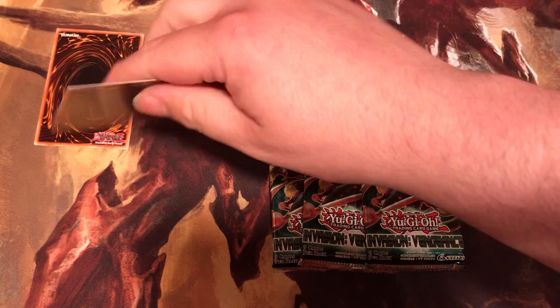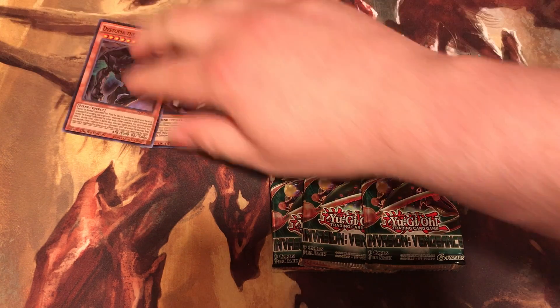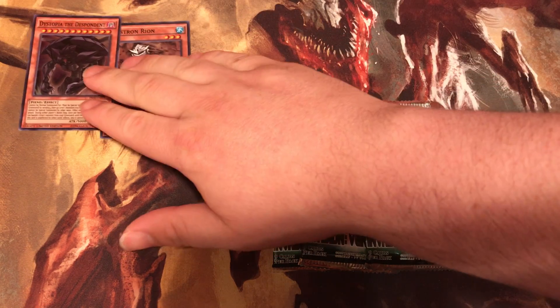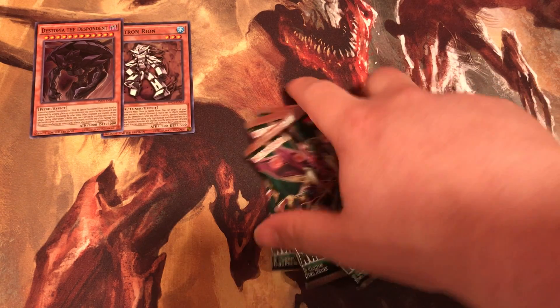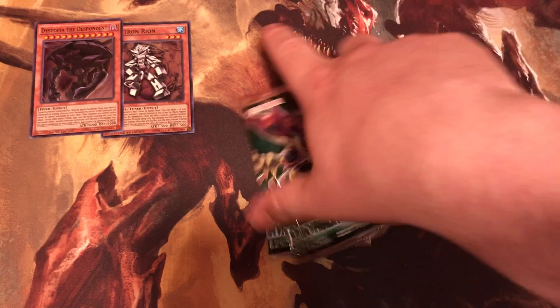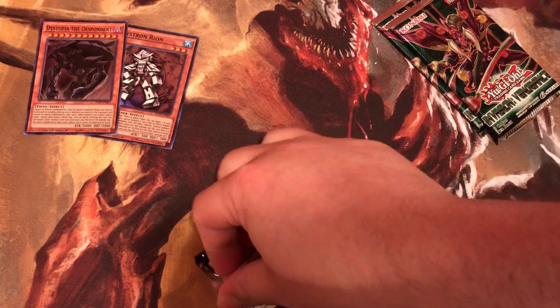We got Crystal Rion and Dystopia the Descendant. That is the two special cards that come in the special edition. Three packs of Invasion of Vengeance to be opened.